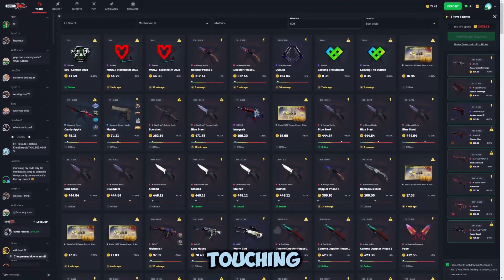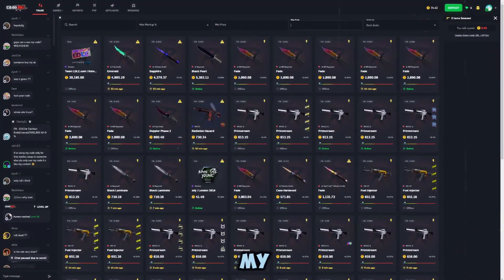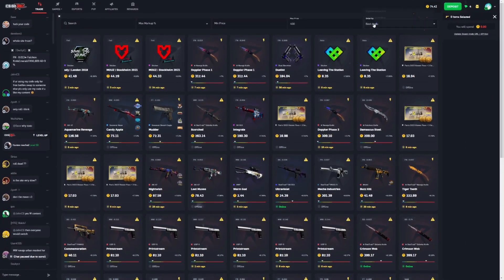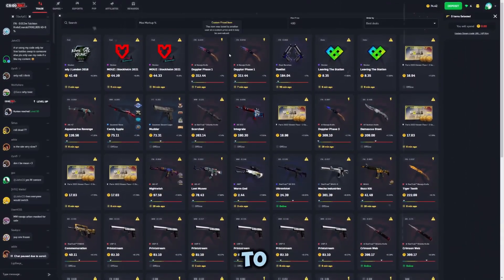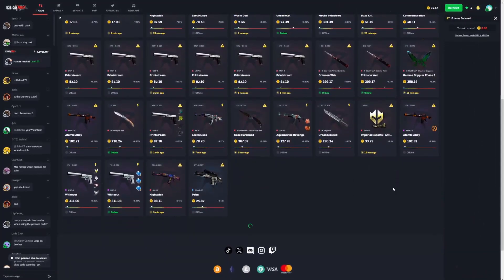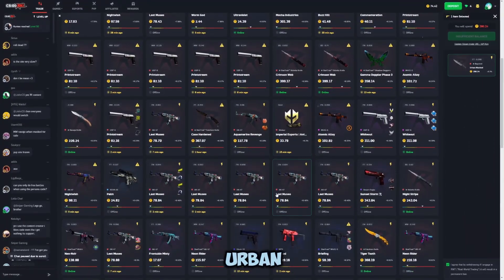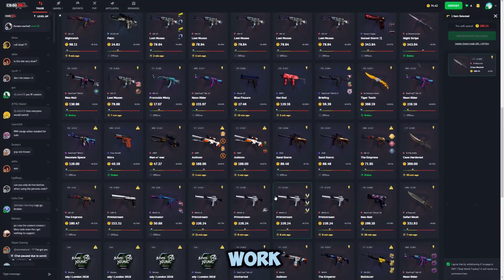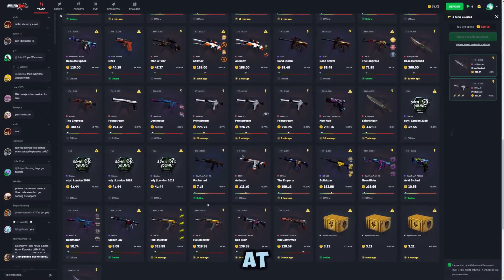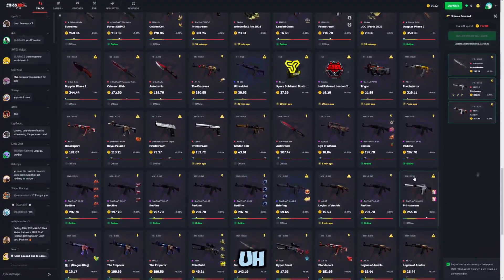Moving on to traders - it's pretty similar. I like to use about a fifth of my balance, so with 2000 coins that's 400. You again want to look at best deals and keep in mind desirable skins and desirable knife types. Float matters too - field tested Urban Masked is not optimal but it works. Printstreams are great, very fluid skins - they get withdrawn pretty quickly if you price them right. Asimovs are a pretty safe bet as well. Red lines are